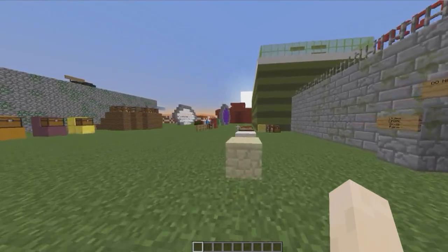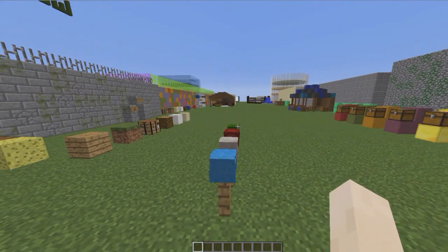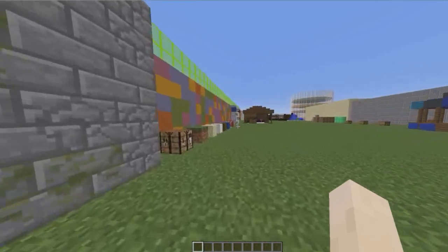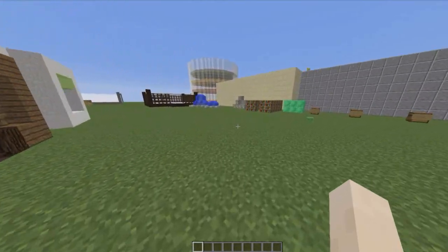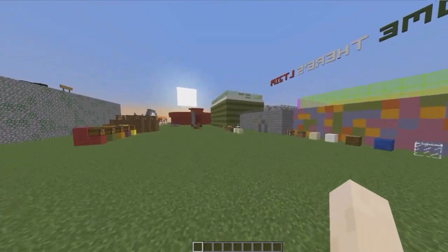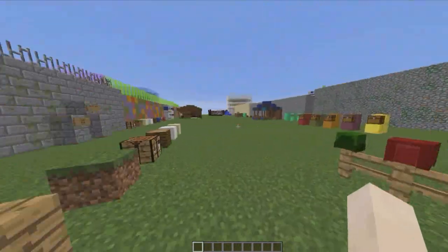Welcome to another plugin tutorial — today it's on Balloon Fiesta. This is a really cool, lightweight plugin that allows you to have balloons that float around randomly in your server. You might want to use this in a hub server or as a donator perk in factions or survival. It's really lightweight, really cool, and you can download it for free on Bukkit. It's working in 1.8.